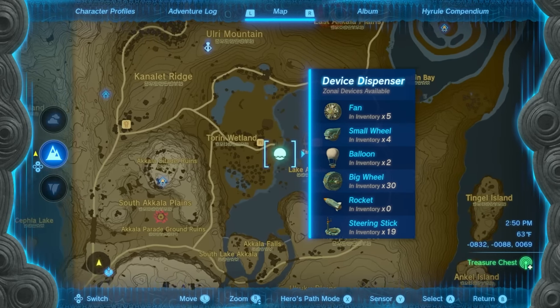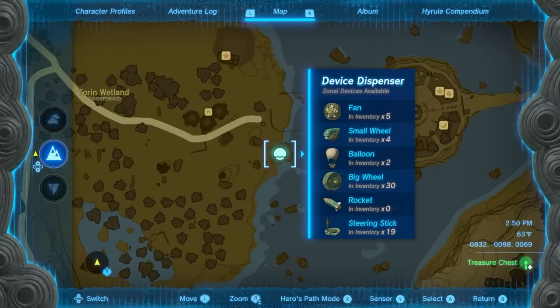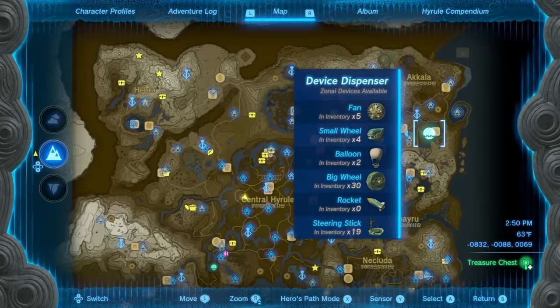If you want to grab some rockets, a good spot is right by Tarry Town — you can go ahead and grab some rockets right there.